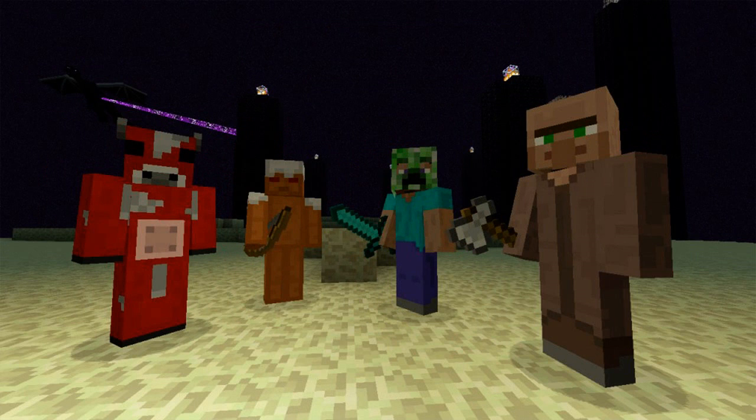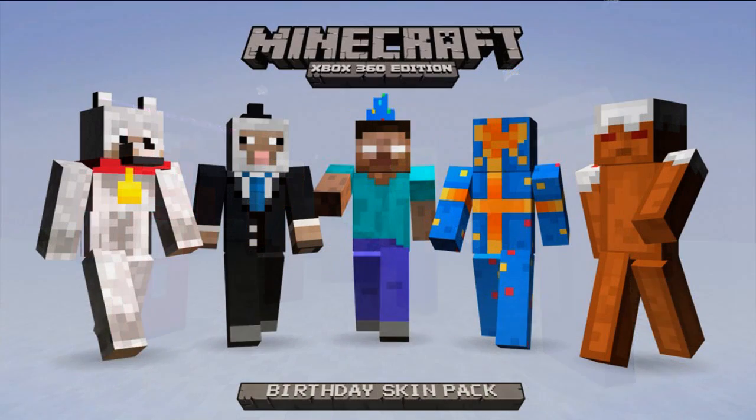Over here you've got another birthday cake man, and now you've got a creeper head on Steve — so you had a Steve head on the creeper before, and now you've got a creeper head on the Steve. Moving on to the last couple, you've got the wolf guy. I don't know if we've had a wolf skin before — if not, that would be a brand new skin. Maybe it's his collar that makes it different.